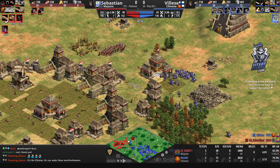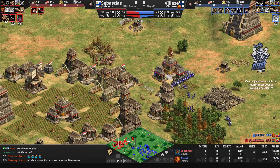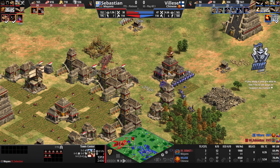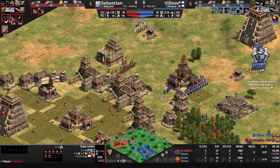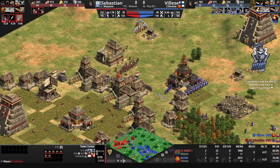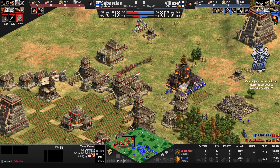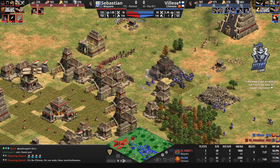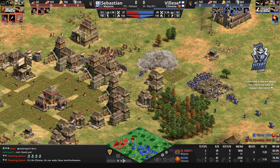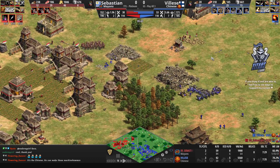An hour and a half of extra collective economy time for Vileza compared to Sebastien. Here comes Vileza going right at the TC with the Mangonel and knights — cavalier now. He's taking the TC down extremely quickly. Some hand cannons won't be able to chase those away because of the arbalests, but the TC is going down. Sebastien is left on two TCs and two castles, while Vileza has three TCs and will soon have two castles.